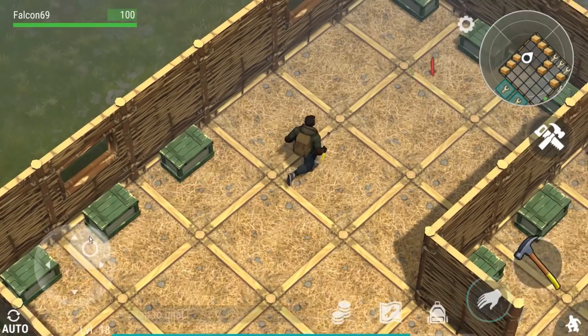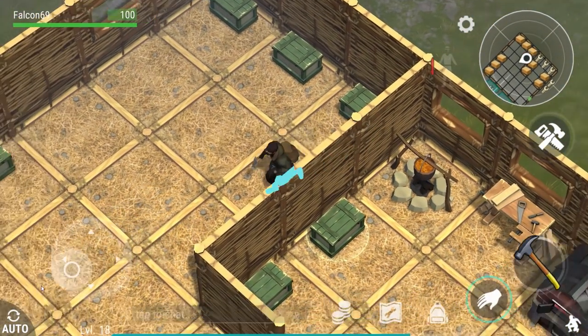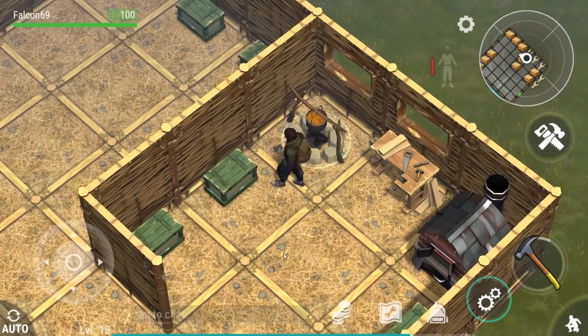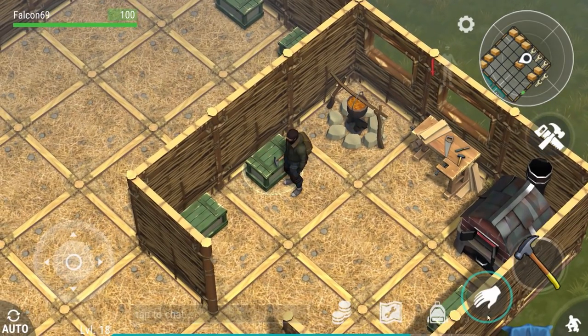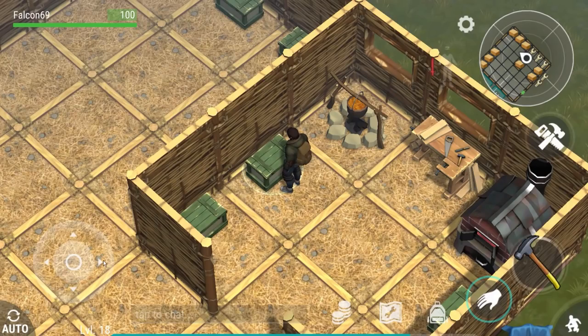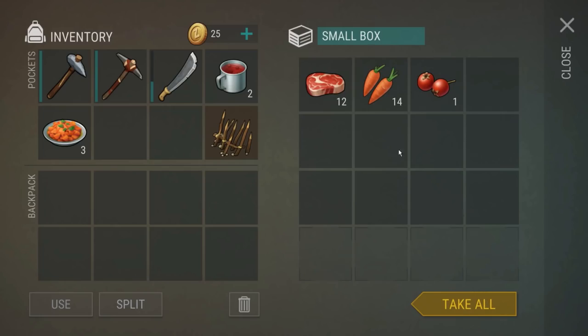The walls require 10 planks each to upgrade and I have a lot of walls right now. Before I start crafting, let me get some projects going. The food cooking is done and I have a ton of carrots. I also unlocked the meat rack, so I should be able to make jerky from raw meat as well.